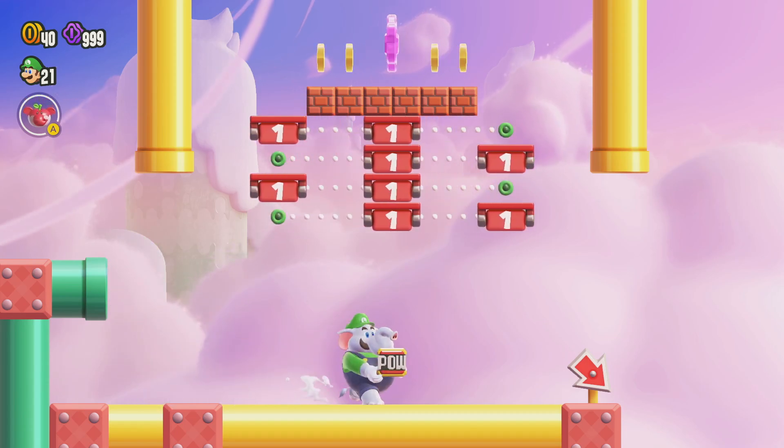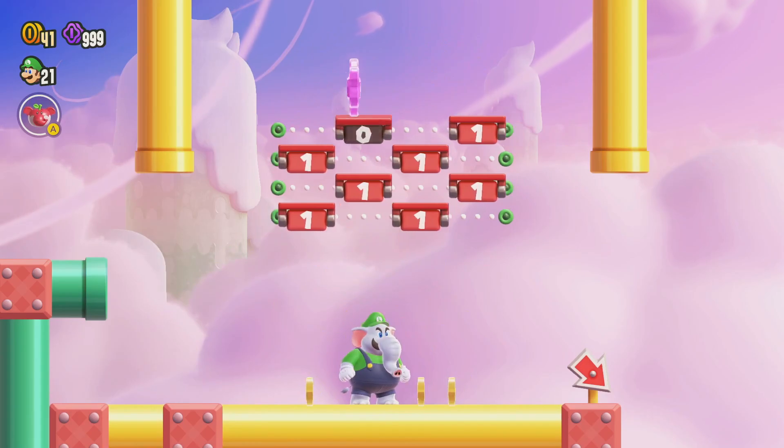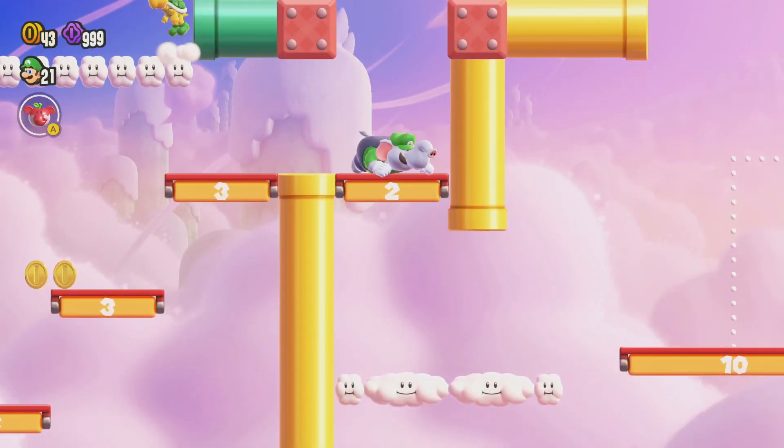Now don't waste this POW block. You can also jump and throw it up, and then the purple coin is going to come down. It's really taking its time to come down this time, but there we go — we got that one. Sometimes you can get a bit luckier with that and have it come down nicely.